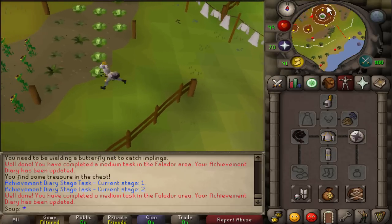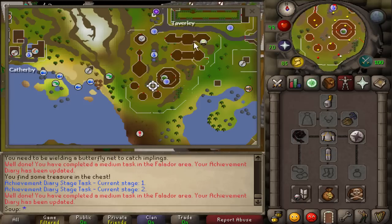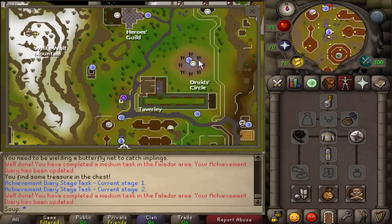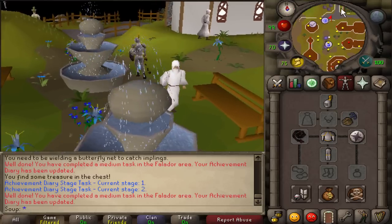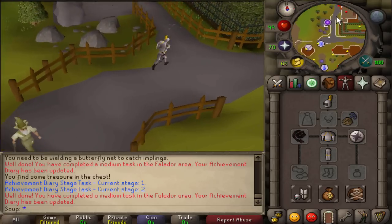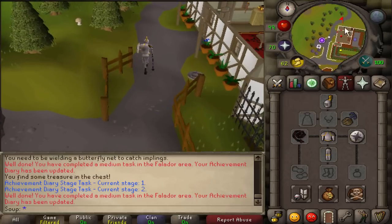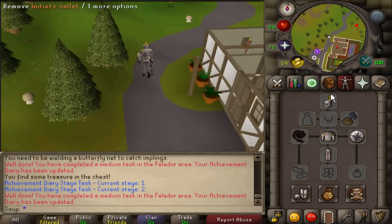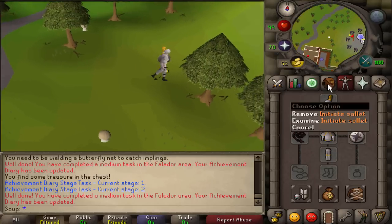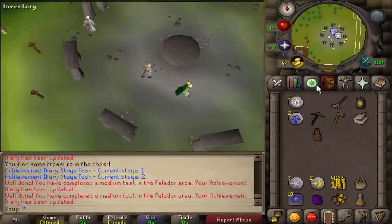While wearing your initiate armor, head up to the altar of Guthix — the druid circle where you did the Druidic Ritual quest for Herblore. You must have completed Recruitment Drive to wear the initiate armor. Pray at the altar of Guthix and that completes the task.